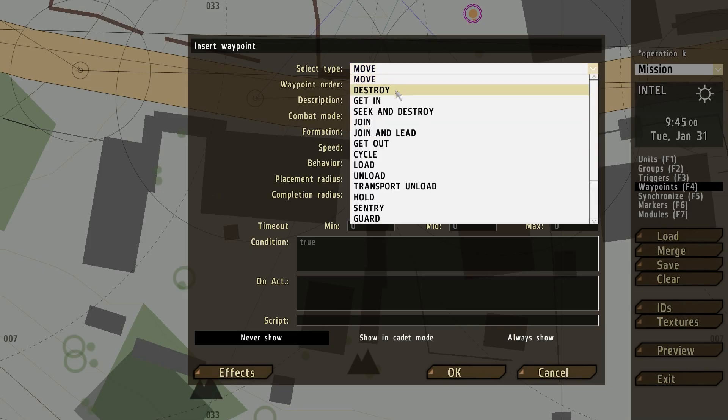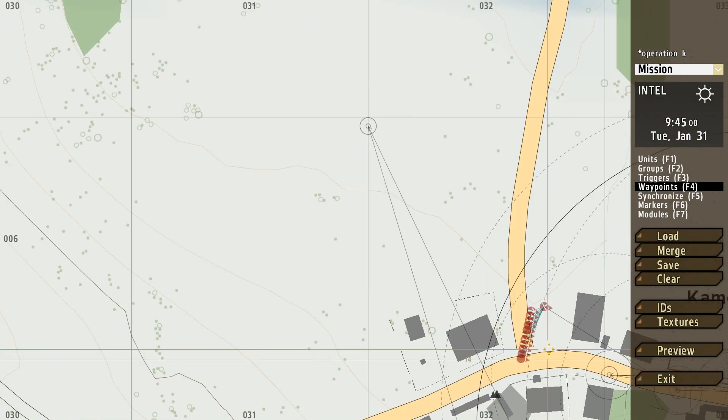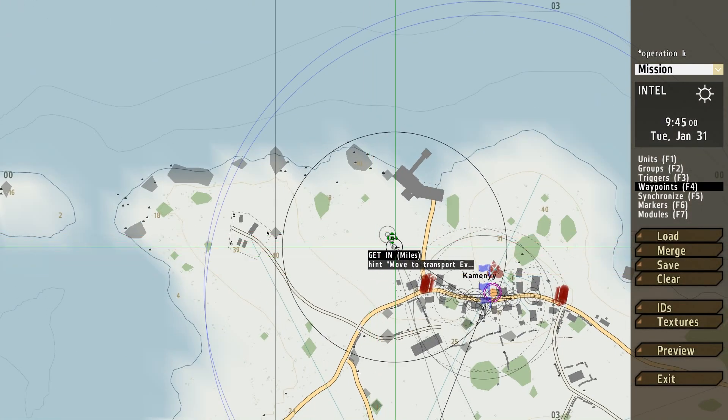The next waypoint is going to be a typical move waypoint with a description 'move into town' and a completion radius of 125, with a hint 'move into company'. Then I'll do another waypoint — a get-in waypoint — so once I finish the mission I'll be able to call the helicopter in. I'm going to have a completion radius of 200 and a hint of 'move to transport evacuation point', so when I get into this area the helicopter will land.